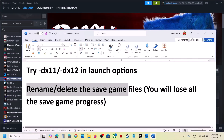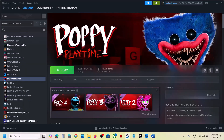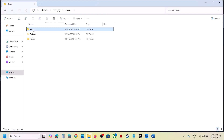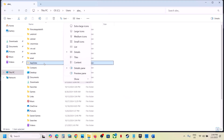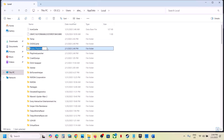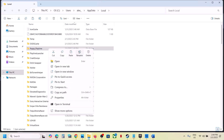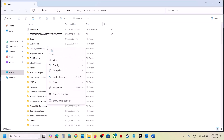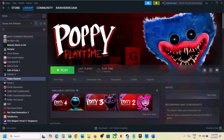The next step is to rename or delete the save game files. Be aware you will lose all game progress and have to start from scratch. Open File Explorer, go to This PC, open C drive, open the Users folder, then your username folder, then the AppData folder. If you don't see AppData, click View, Show, and enable Hidden Items. Open AppData, open the Local folder, find the game folder, right-click it, and either copy it to the desktop as a backup renamed with .old, or delete it, then launch the game and check.